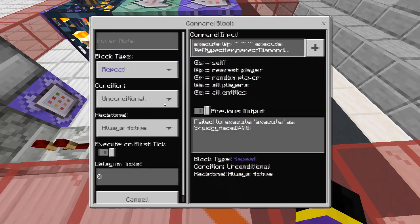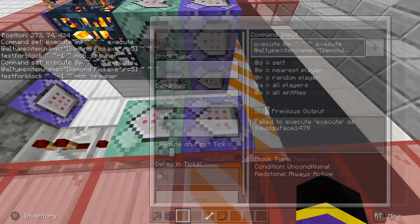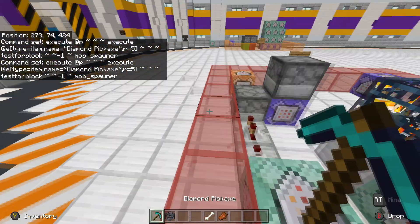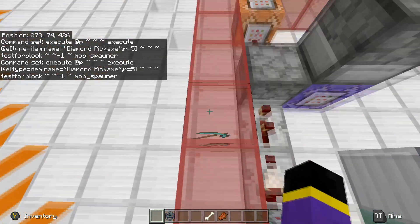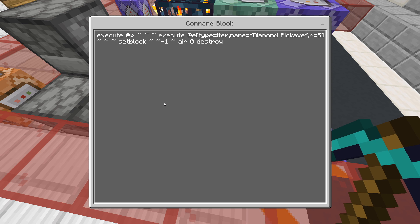Your first command is: execute at @p ~ ~ ~ execute at @e type=item name=diamond_pickaxe r=5 ~ ~ ~ testfor block ~ ~ -1 ~ mob_spawner. That's basically testing if there is a mob spawner under the diamond pickaxe. If there is, it moves on to the second command.